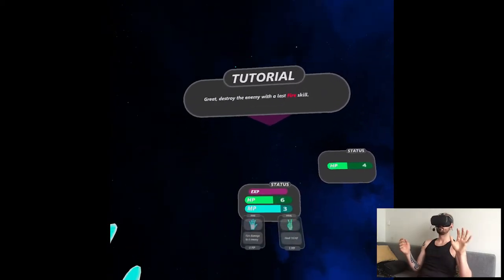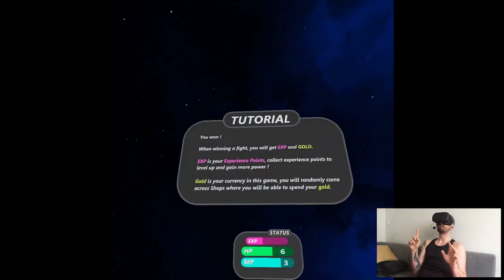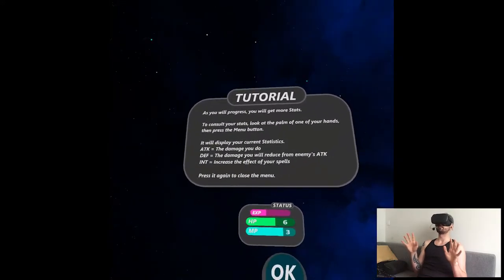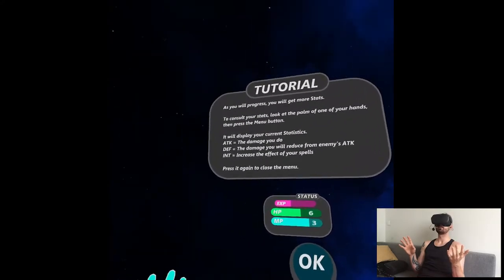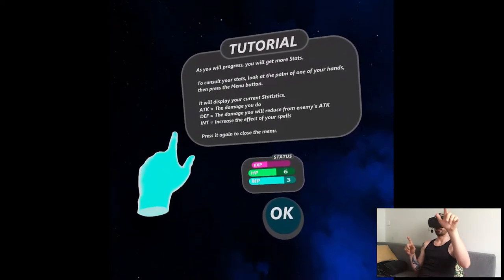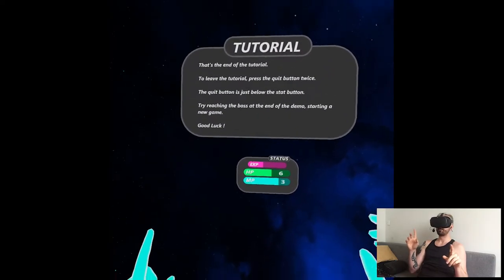We can destroy it. Experience and gold — when winning a fight you earn XP, that's the standard thing. It's kind of weird — why am I in space? To consult your stats, look at the palm of one of your hands. It displays your current statistics: attack and damage increase the effect of your spells. But if you're casting spells, then attack and intelligence should not be the same stat. That was a very, very basic tutorial.